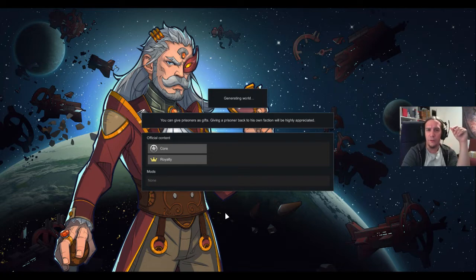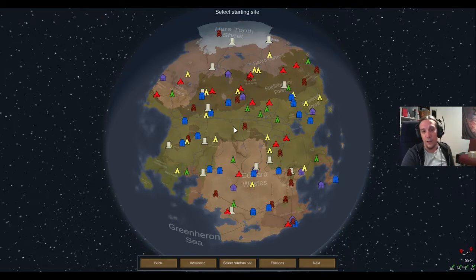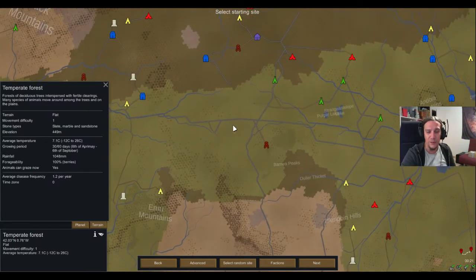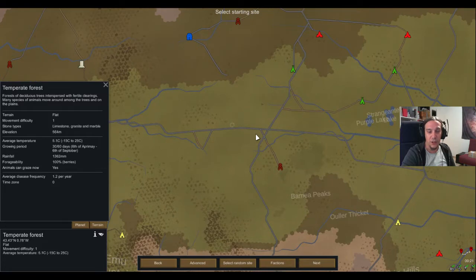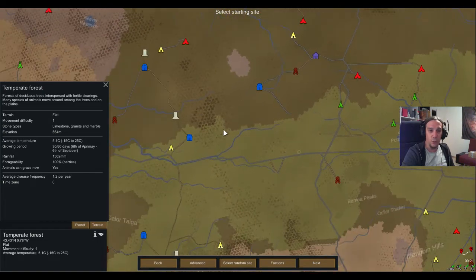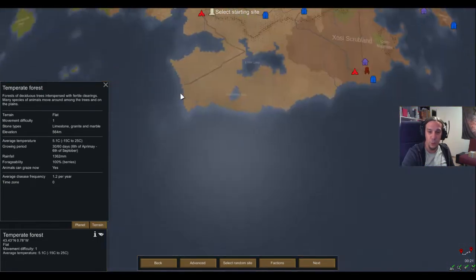Every biome is really fun in its own way, and for simplicity I'm going to divide the video into hot biomes and cold biomes. We're starting right in the middle — the center of the world are temperate forest biomes. If you've never done Naked Brutality and want a first look, this is the easiest spot to start. Temperate forests offer a really easy supply of food, wood, and a lot of animals to hunt. You will have some difficulties for sure, but the biome won't be the biggest of those.